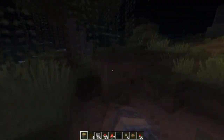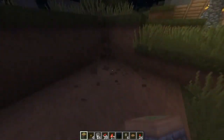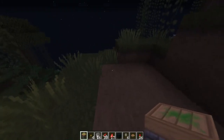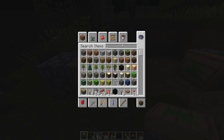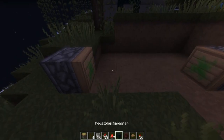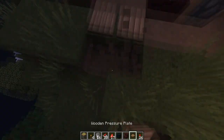We're just going to clear out a little area and start off with a piston here and a piston there. Then go ahead and take a staircase — any staircase you want, we could use nether bricks — put it there and there. Your pressure pads are going to be here and here.